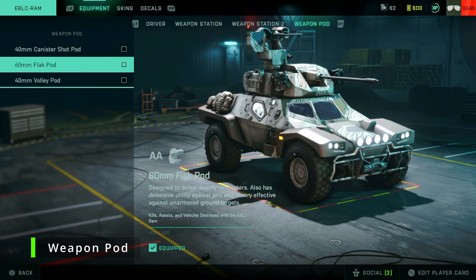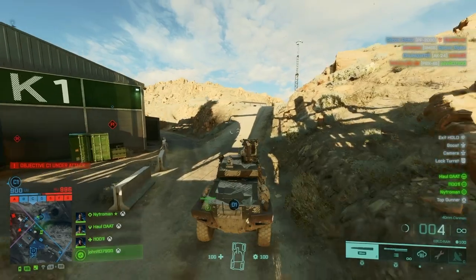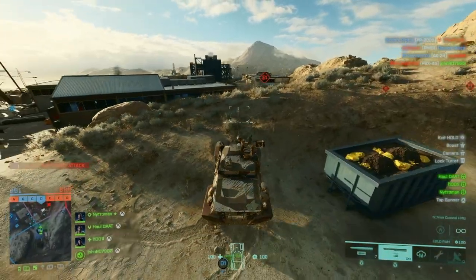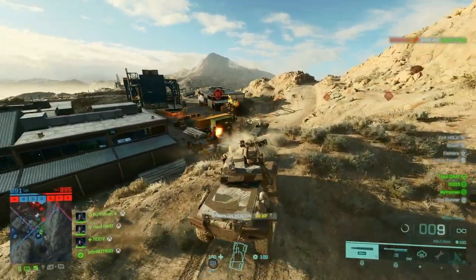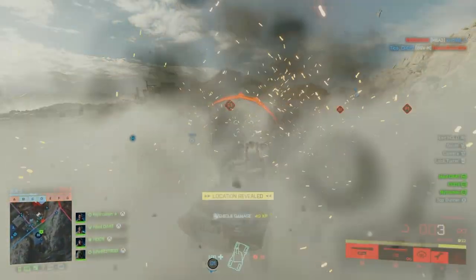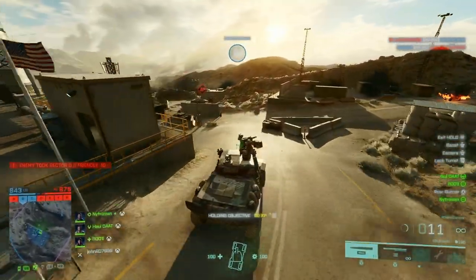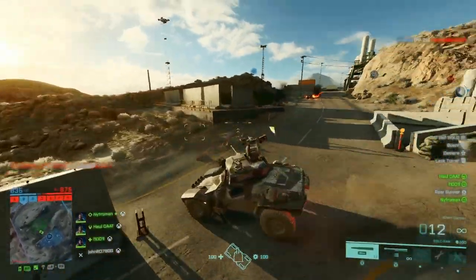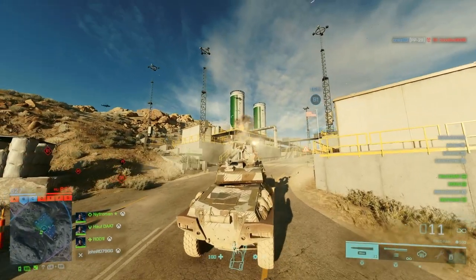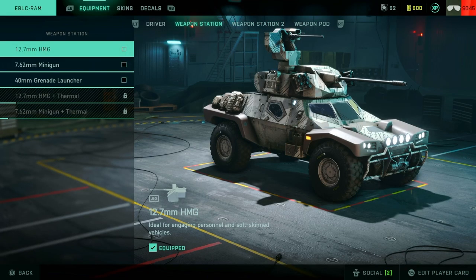Weapon pod — 60mm flak. If this is available, always run the 60mm flak pod. It's available in the Wildcat and some other vehicles — always run it. It is the greatest support gun in all the vehicles, in my opinion. Don't ever skip this. If you don't have it, start with the canister pod, but as soon as you unlock the flak, put it on. It's got a pretty much laser-flat trajectory with not a lot of drop. They may have nerfed the splash, but it's good against all vehicles and great against personnel too.